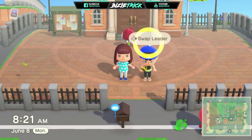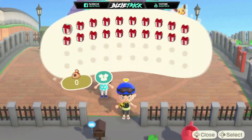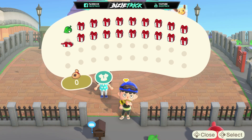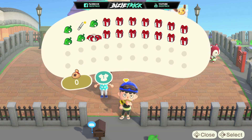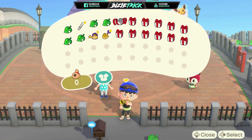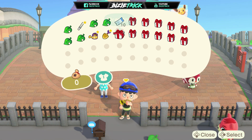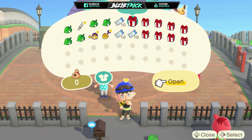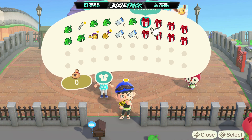Shake and swap leader. While we're waiting, you can put the items in your home to store them, or you can drop them on the ground. Let's drop them on the ground so I can duplicate multiple items, since we're going to have a couple of minutes available.